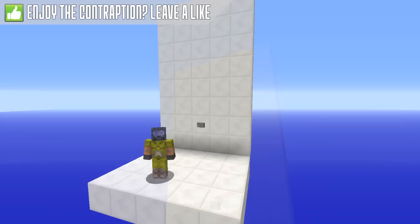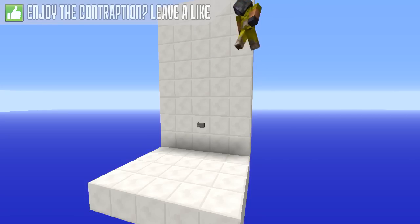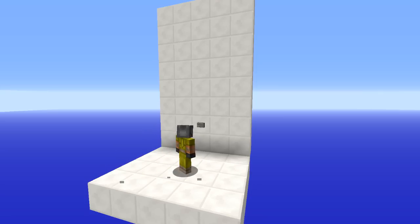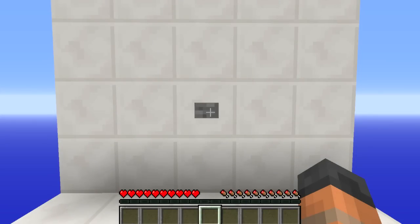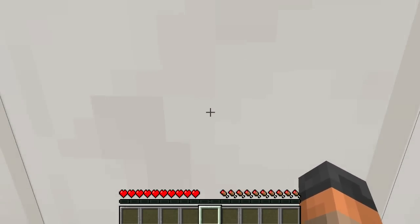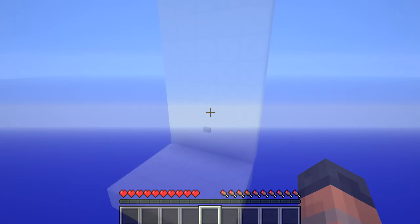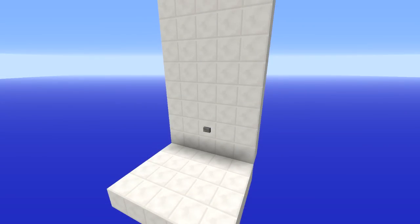Let's look at it from a third-person perspective — all you have to do is press the button, hold down forward, and you've gone all the way through. And here it is in survival mode: you do not take any damage at all. In all the time I've been testing and using this, I've never taken a single piece of damage.